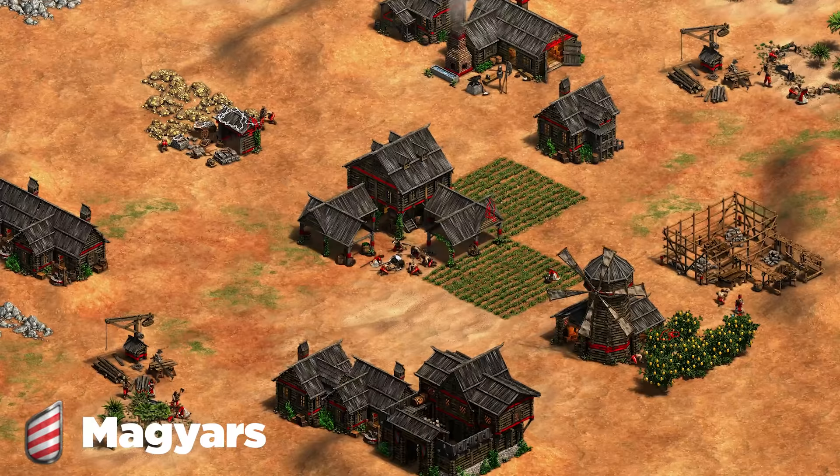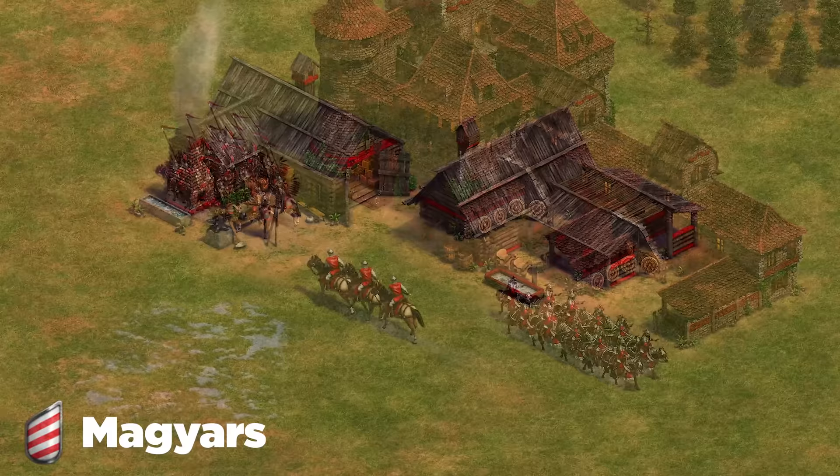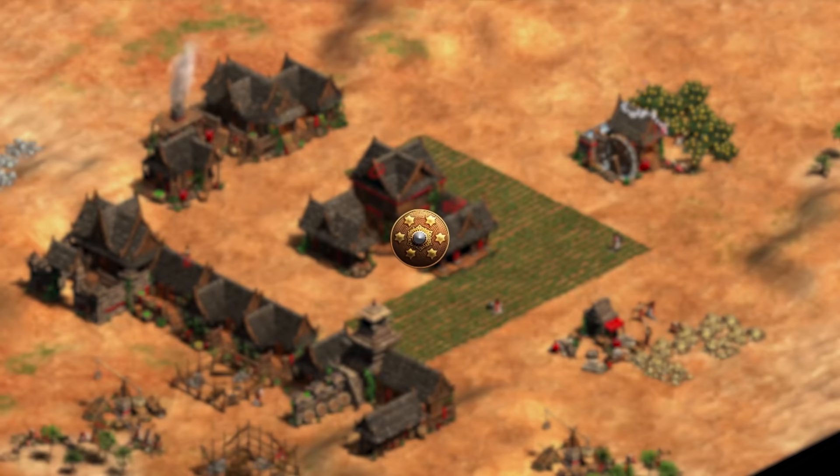Next up are the Magyars — a late game powerhouse with some trouble getting there. My best recommendation is to find a way to trade off units and prevent them from reaching the late game. Magyars have two strong points: early game with free blacksmith upgrades and cheap scouts, and late game with heavy cav archers with recurve bow and the Magyar Hussar. Kill them in the mid game and force lots of trading — the civ struggles to get going from there.